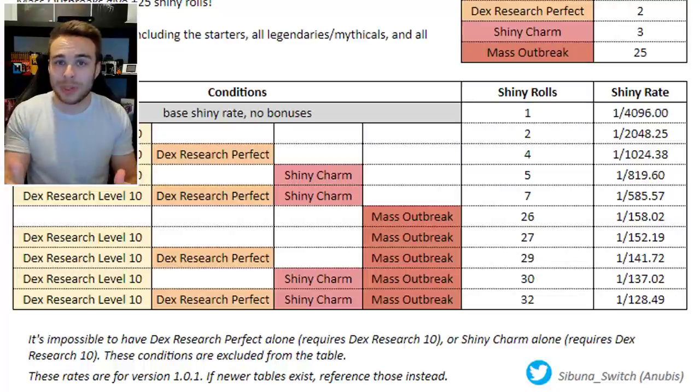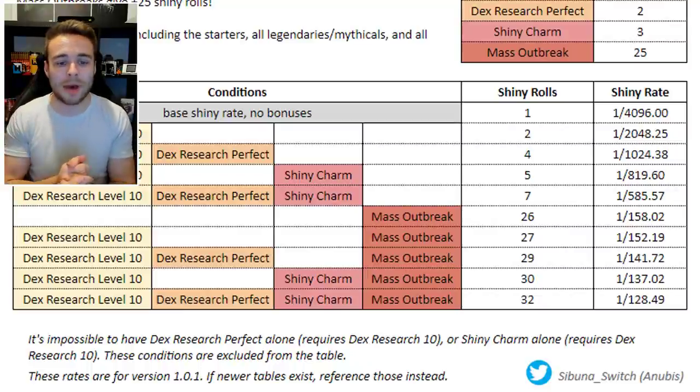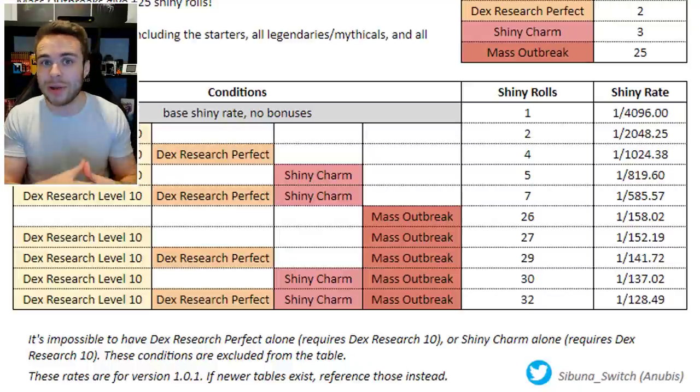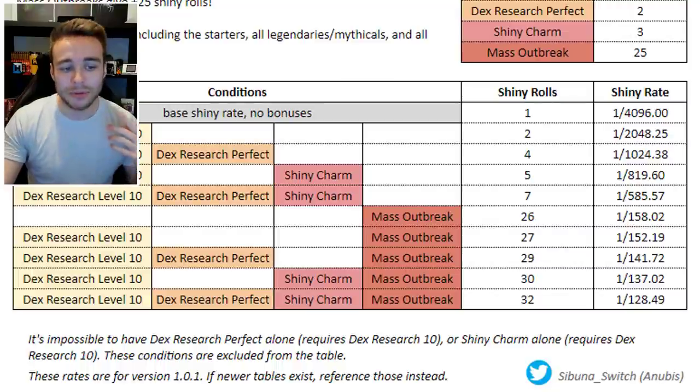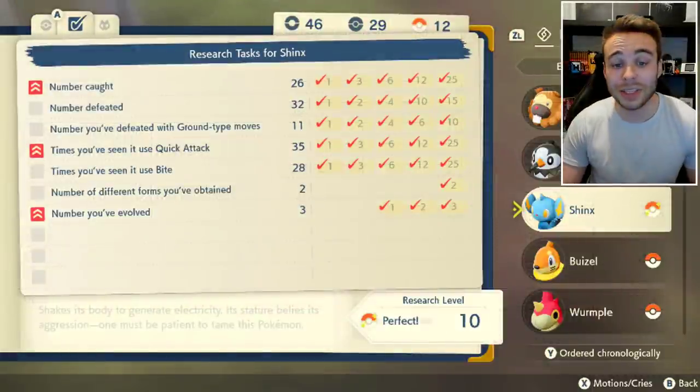This also helps with the mass outbreak method, which we'll cover in a future video. The mass outbreak method is all to do with hordes — a bunch of Pokémon pop up at the same time and have really high shiny chances. If you have dex research level 10, perfect research, the shiny charm, AND it's a mass outbreak, you have a 1-in-128 chance of that shiny Pokémon appearing.